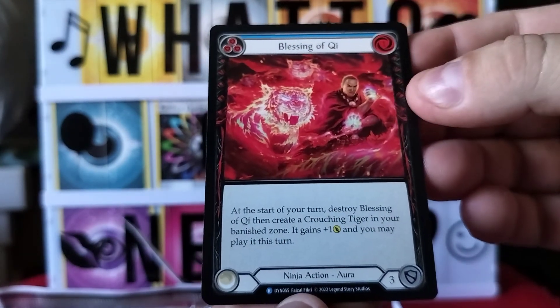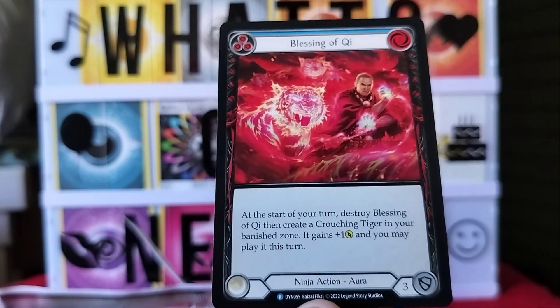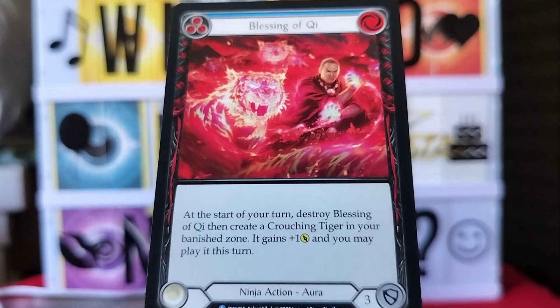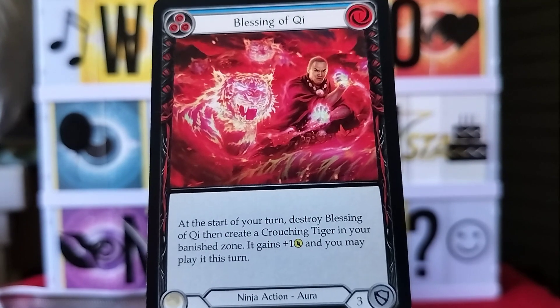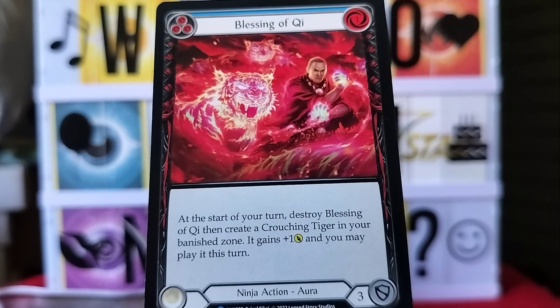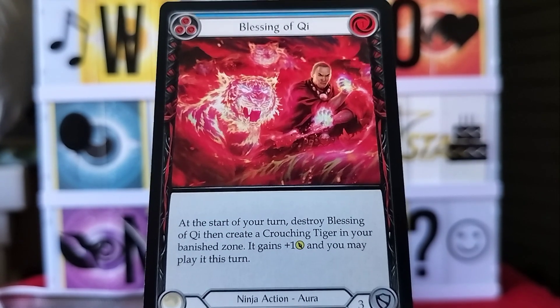Last card is Blessing of Key — look at that art, that's so cool! It's a ninja action aura: at the start of your turn, destroy Blessing of Key, then create a Crouching Tiger in your banish zone; it gains plus one and you may play it this turn.